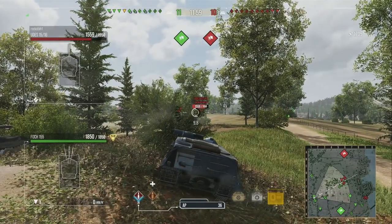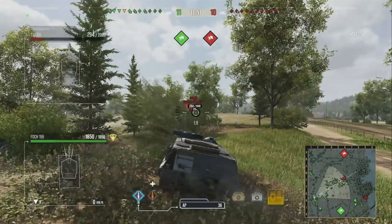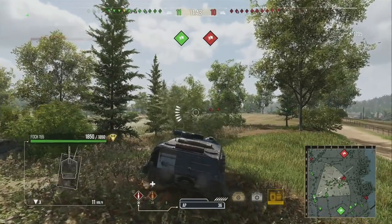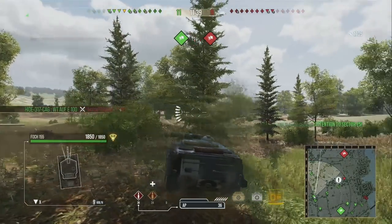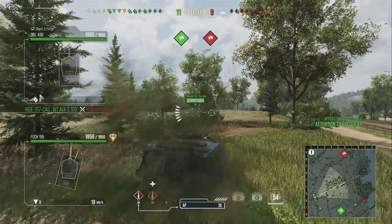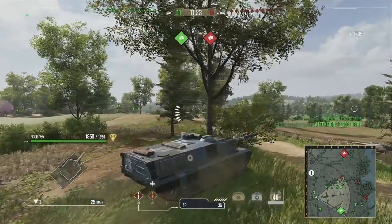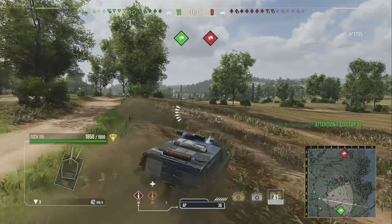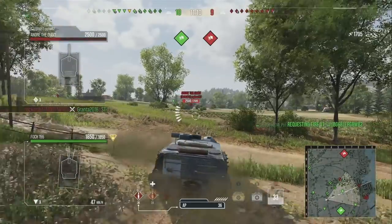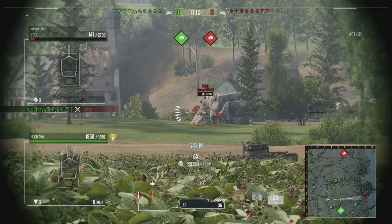When you catch a tier 10 heavy in the open it really doesn't have much choice but to take all your hits. If you're loading PCR rounds you're dealing 320+ millimetres of penetration, which means you can go through the front of E100 turrets with ease. These gameplays aren't particularly great ones - just showcasing what a bad game looks like in these tanks. If you're a new player and don't know about autoloaders or what artillery can do to you, learning about it is important.